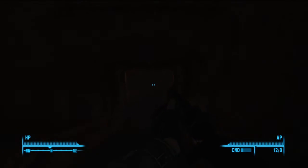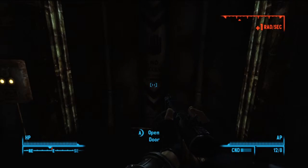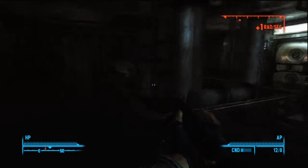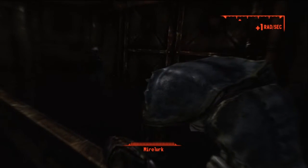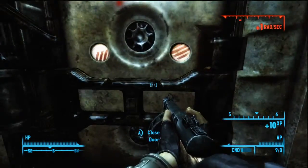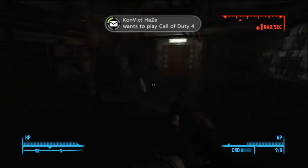Once you turn yourself around like I did, you head through this door, down the stairs, down the other stairs - because vaults have an addiction to stairs - and now you're in the reactor room. Here you've got some Mirelurks to kill, not an extremely large amount, but it's still kind of annoying because you've got to kill them while walking around in this shitty nasty water.